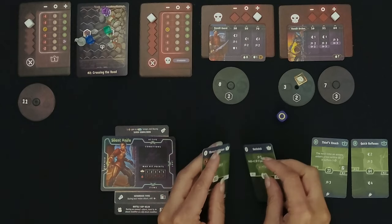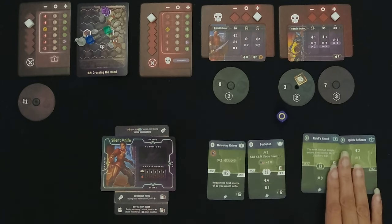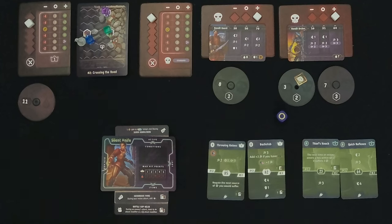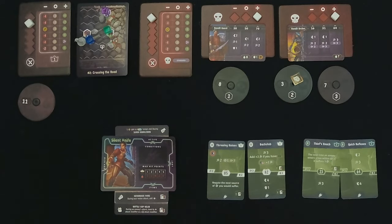Now we flip to our other side and it is the archers' turn. Since they are adjacent, they are going to be at disadvantage — we roll twice and they get the lower of the two rolls. The first one's a negative, so they're going to get the negative one on their attack, hitting me for two since I have no shield. I am down to nine. The other archer cannot reach us, so he just stays there.